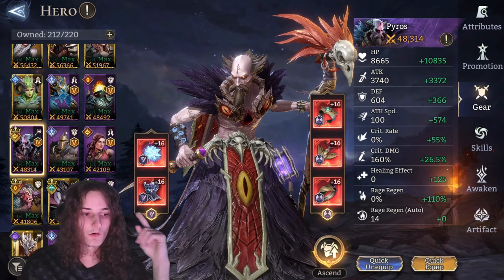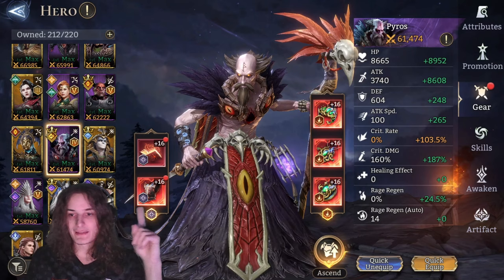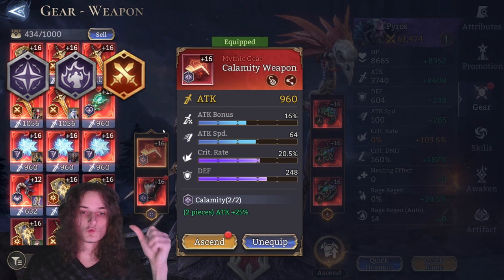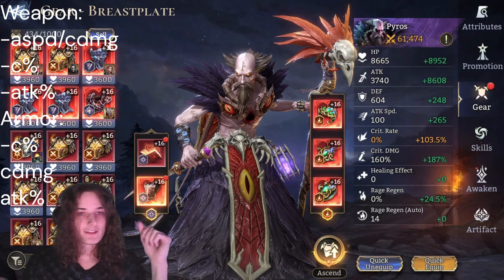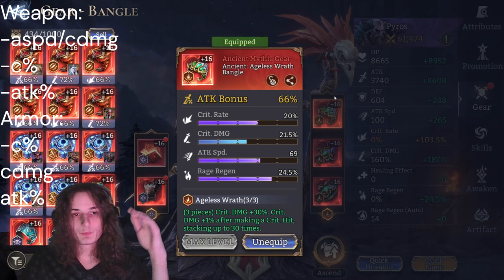Now on to the second build, which I'll call the Pyros damage build. Going from left to right: for the left side you have the choice between Calamity, Warlord, or Annihilating Might. Stat-wise for the weapon you want at least attack bonus and crit rate, then add attack speed or crit damage or both if possible. For the chest piece aim for attack bonus, crit rate, and crit damage. For the right side you can choose between Solborn Arcana or Ageless Wraith — in this case we're using the Ageless Wraith set.